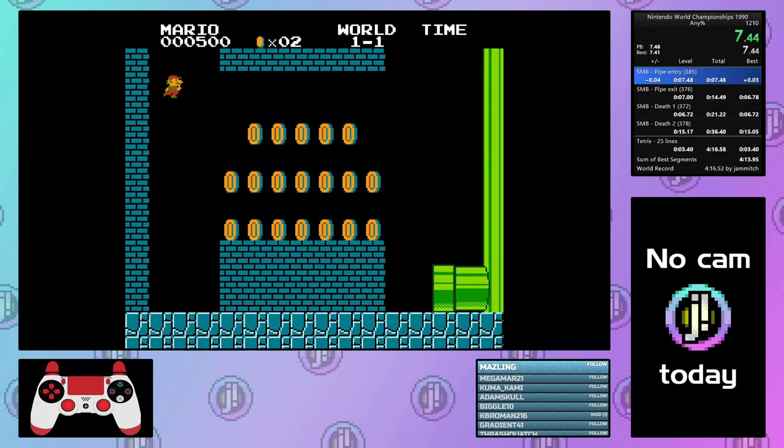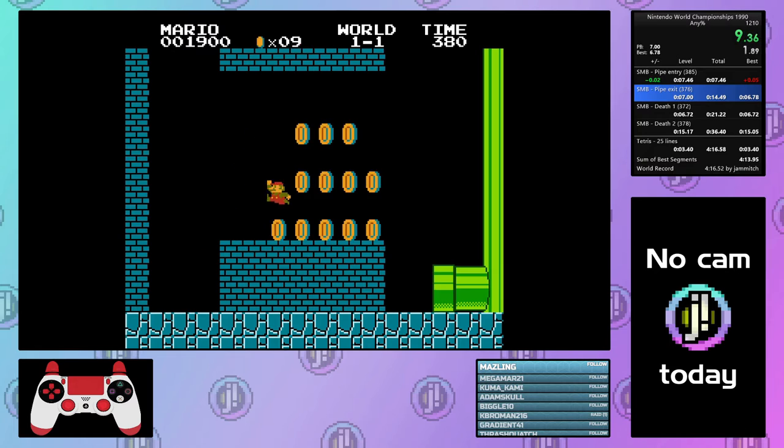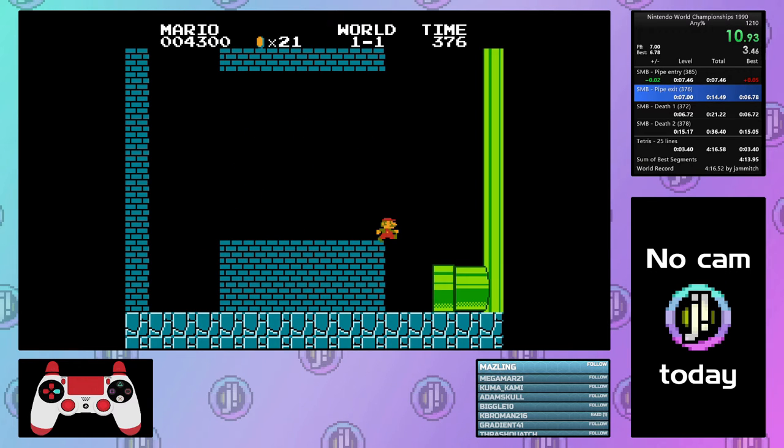That's one of our four stomps, and we definitely want to do this with 385 on the clock. When we go in the pipe, we need to get all these coins and do it as cleanly as possible. So you're going to try to do it in three hops and keep those hops as short as possible: one, two, and three. Ideally, you should be able to get that third coin and not land on the bricks — fall all the way down and go in the pipe.